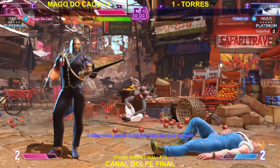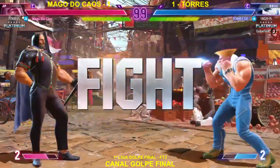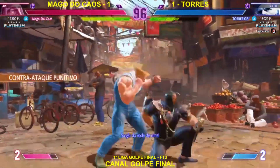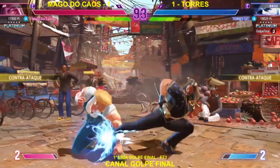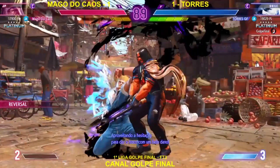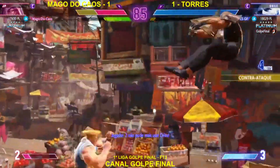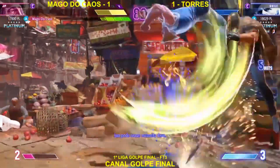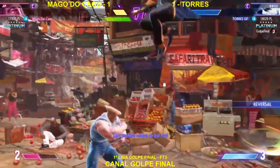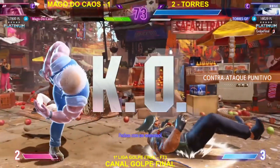Last round, people — both fighters gotta go all in on this one. Uses their drive gauge, drowns them from above — the throw is denied. Hit them with a stop and pop, connect with the throw. Take advantage of the hesitation and get some good damage in return. Player two can't use drive anymore — this unleashes some big damage. This is gonna hurt. Oh my god, what a throw tech! Costly mistake — wraps it up.